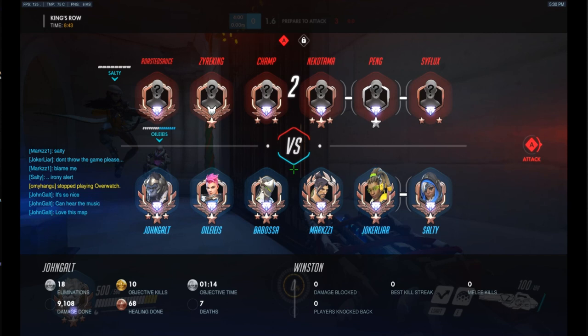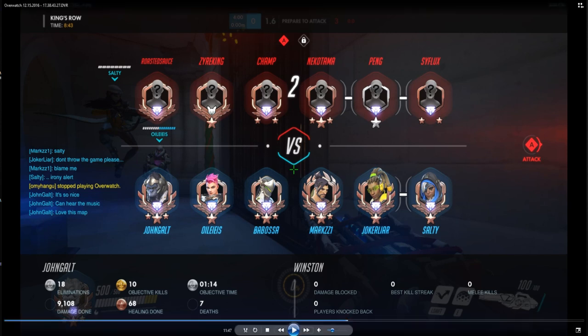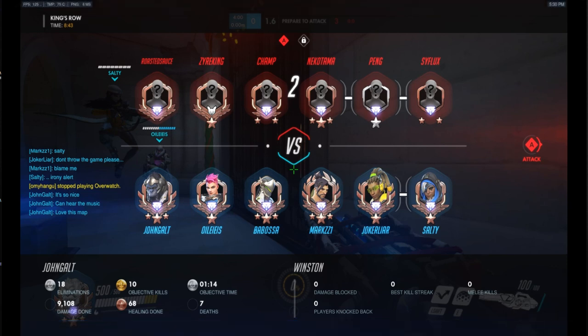What happens if your team has a Soldier 76 instead of a Genji? You can still play Winston, but you need to be careful about jumping in straight off the bat. If you just jump straight into King's Row or Hollywood, they can punish you very easily. The enemy will punish you and your teammates might not be able to follow up, because they're not playing mobile heroes like Genji or Tracer. It's very hard for a Soldier 76 or Hanzo to follow up when you're in the midst of the enemy.